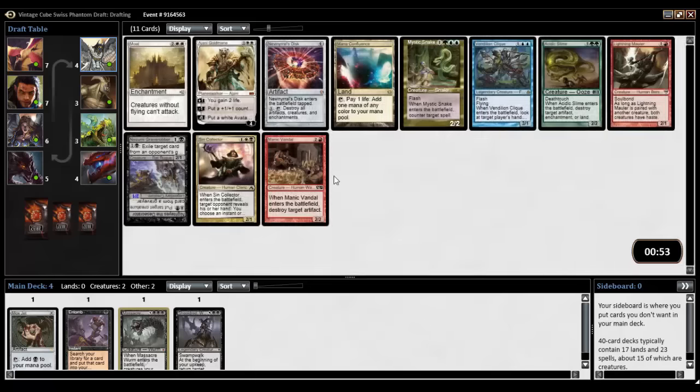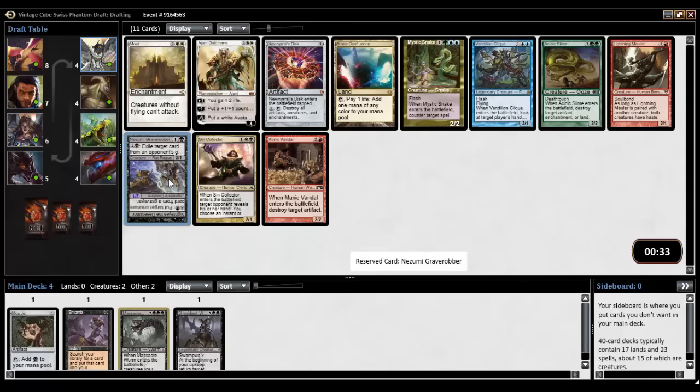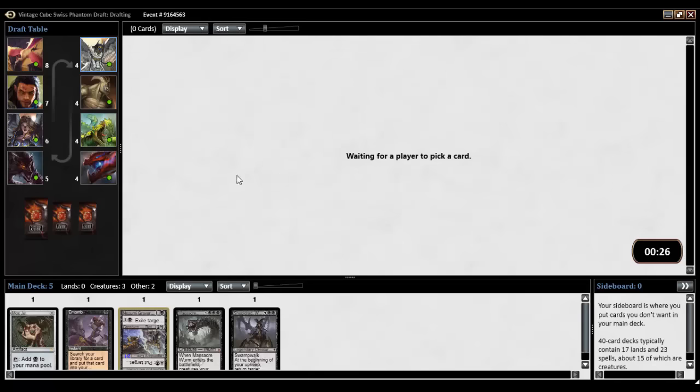Man, I hope I get the reanimation spells. Exile target card from an opponent's graveyard — if there are no cards in that graveyard, flip it. Put target creature card from a graveyard onto the battlefield under your control. These are fun to read on Magic Online. Well then, you are a reanimator of sorts. There is not much else going on here, so let's take Nozumi Grave Robber.